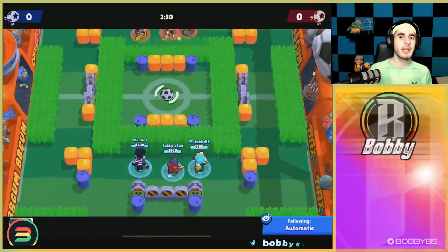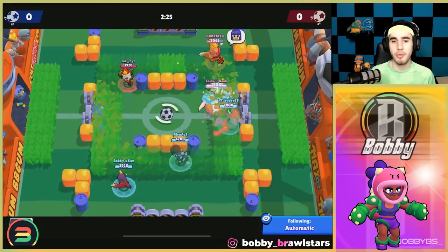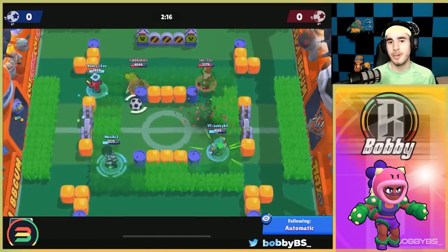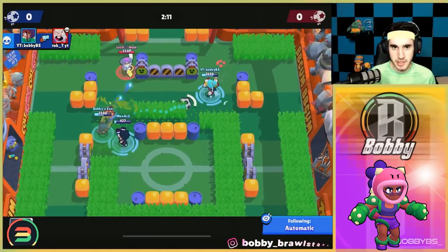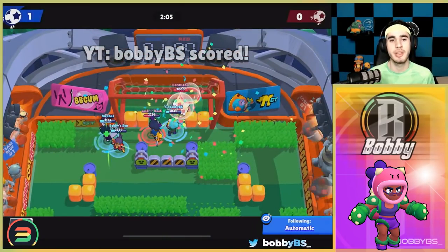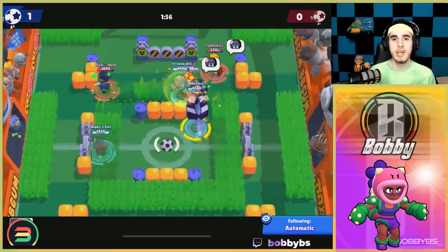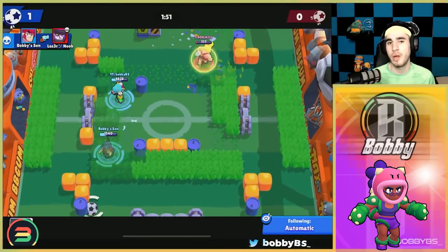Coming in at number three is Rosa. Like Jackie, she's a pretty simple brawler — not too many counters outside of typical tank counters. She can just walk up to people's faces and destroy them, and at low trophies people aren't good at keeping distance. Her super is basically broken — you're essentially invincible unless facing a stun brawler like Shelly or Tara. Rosa is really good in Brawl Ball and gem grab.